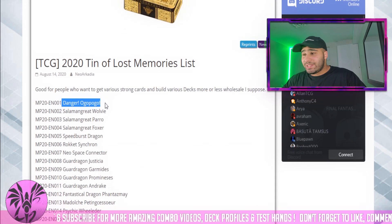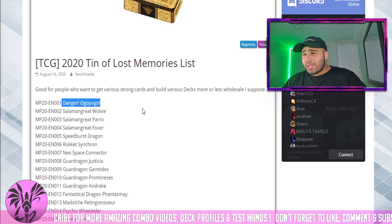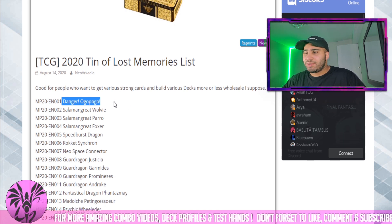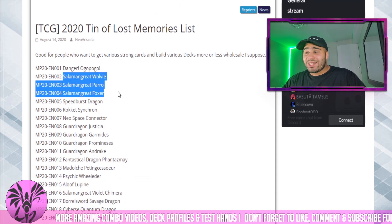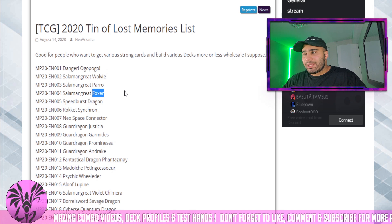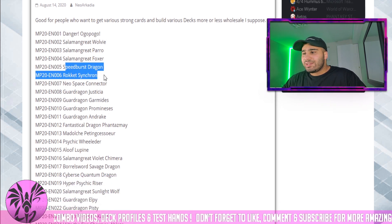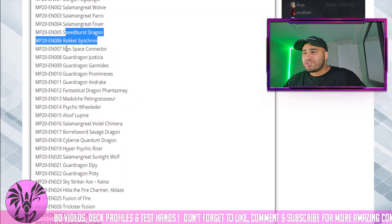The first card we can see is Danger Ogopogo. That's a cool card if it can get reprinted in a high rarity for those Grand Maju players, but it's not too relevant to be honest. Those three Salamangreat monsters, nobody really plays them. Foxtrot at one point saw play as a one-of in some Salamangreat decks, but still it's just not very relevant. Some not too great dragon monsters.